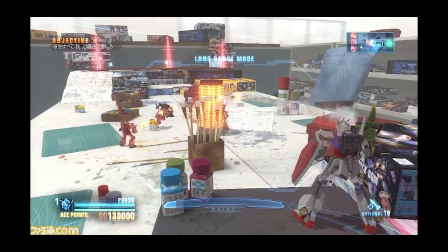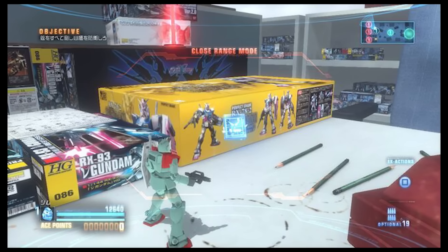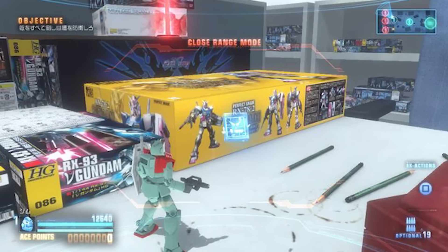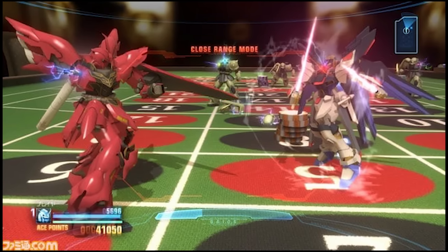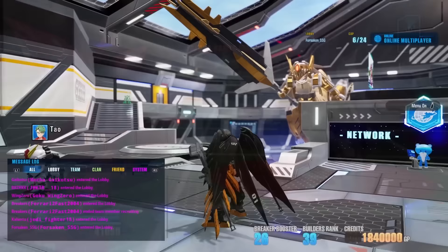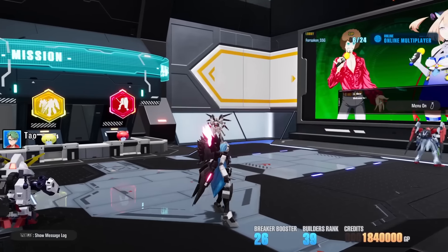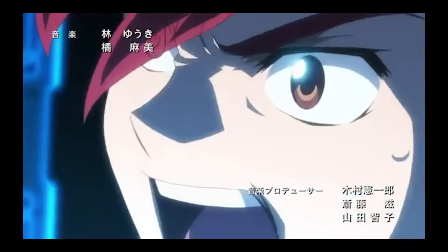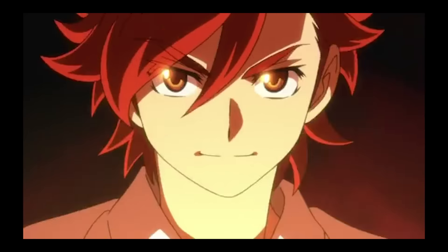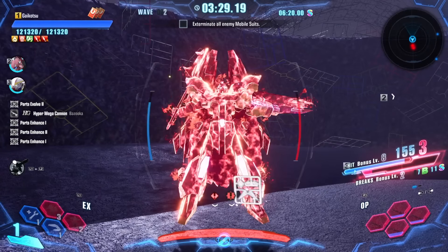No sense of scale. Gundam Breaker 1 through 3 had levels that made you feel like a small-scale plastic model kit — casino tables, build desks, Gundam boxes in the background, everything reminding you that you're a tiny plastic model beating up other tiny plastic models. That is not in this game, and that makes me so sad. This is more like Gundam Build Divers — just a game within a game, digital data rather than actual plastic models. There is one level near the end with model kit sprues and runners, which gives a little bit of scale, but I miss that aspect. Bandai, please add it back.